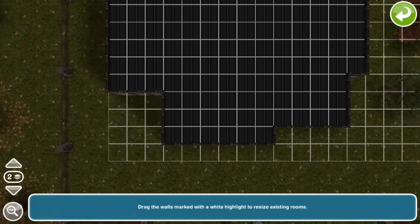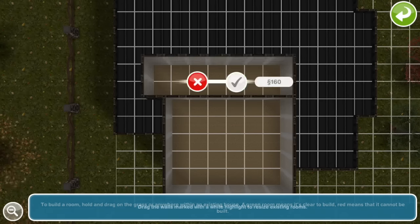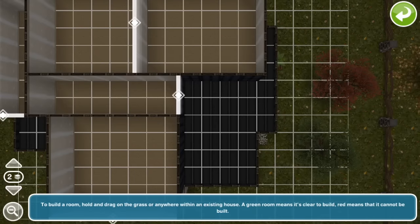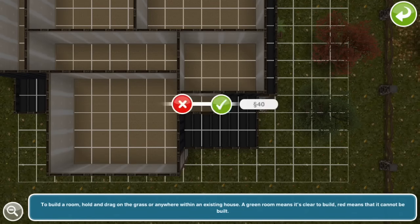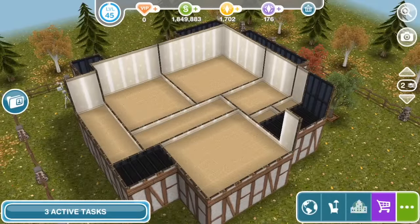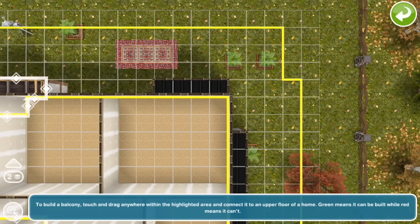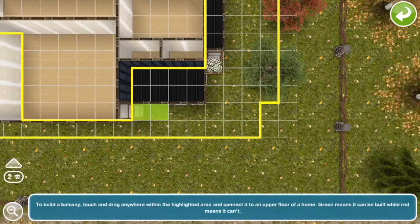It's on two floors. In order to unlock the ability to build two floors or more in the game, you need to complete the multi-story renovations quest, which unlocks at level 17 after you finish all the other required quests that come before it. And in order to have balconies in the game, you need to complete the balcony quest, which is unlocked after you complete the patio quest at level 15, and also the multi-story renovations quest at level 17.